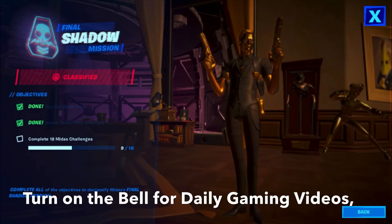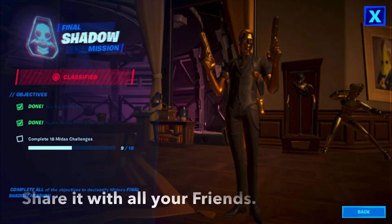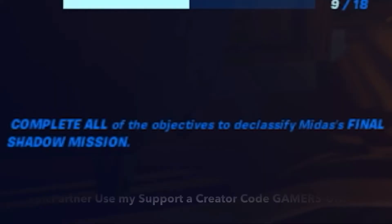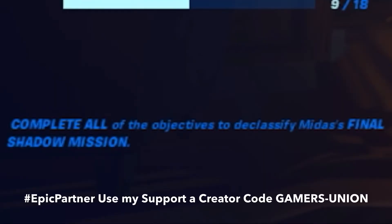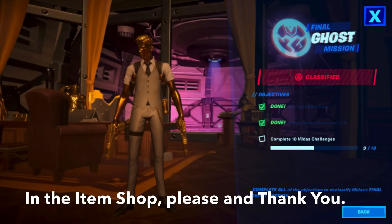Here is the Final Shadow mission with classified objectives: reach Battle Pass level 100 and complete 18 Midas challenges. Complete all the objectives to declassify Midas' Final Shadow mission and unlock the Ghost style for Midas.